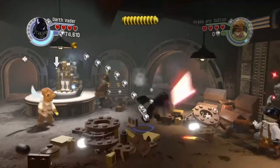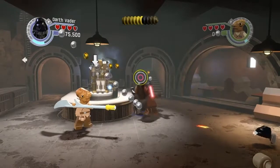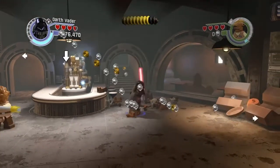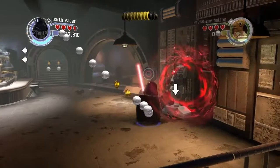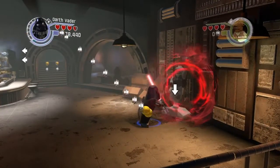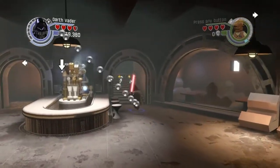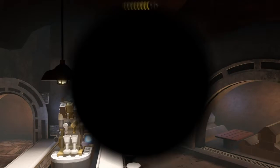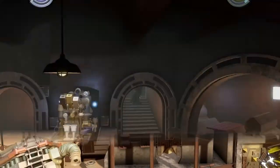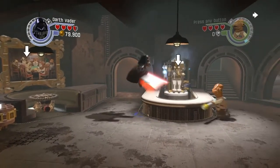We've got some enemies in here — take care of them. Use the dark side of the force, or maybe it's normal force. Once you use that, you get that minikit, then head up those stairs to get the next minikit. That was quick — we got two minikits in here.